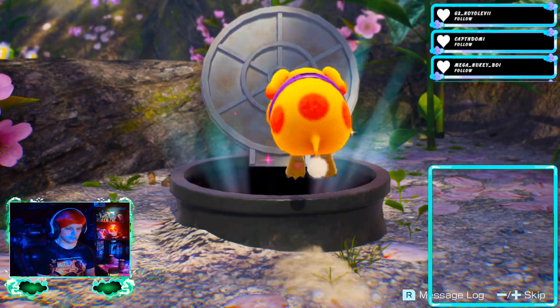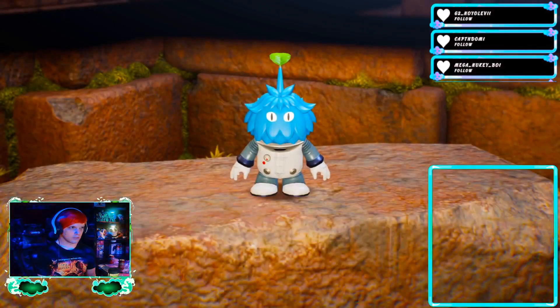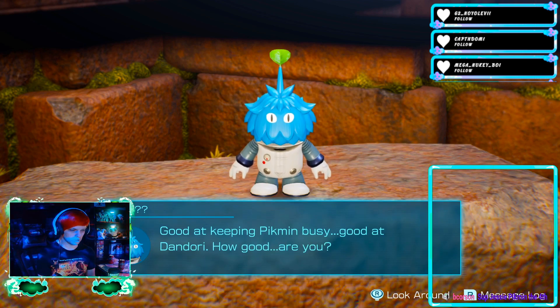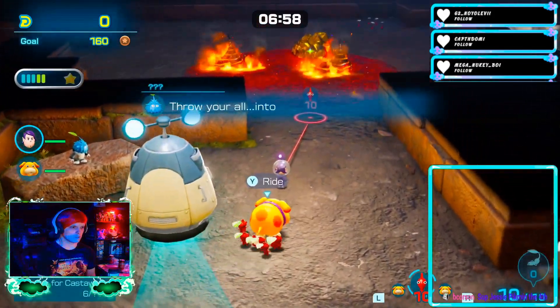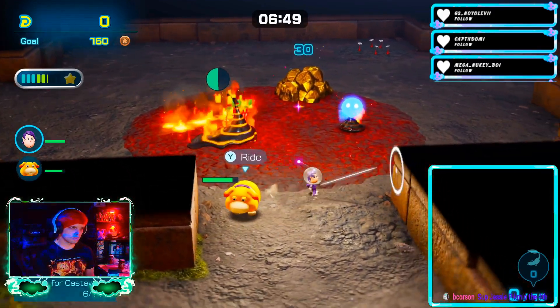I have made a few upgrades to my squad — in that I've collected a ton of berry spray. So we are going to abuse the absolute hell out of the berry spray, and hopefully that will give us an edge. Because the last time I ran one of these, I barely made it. I hardly had enough. The better your Dandori, the more important you are — good at keeping Pikmin busy, good at Dandori. Okay, I'm clear that we can't use the berry spray.